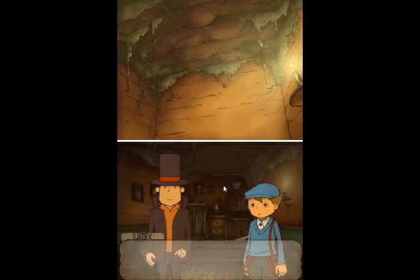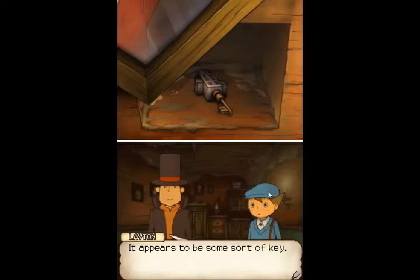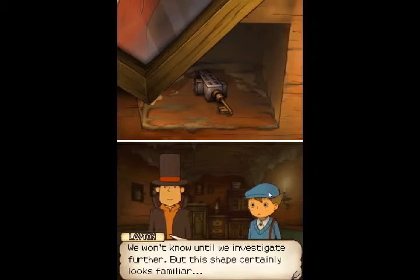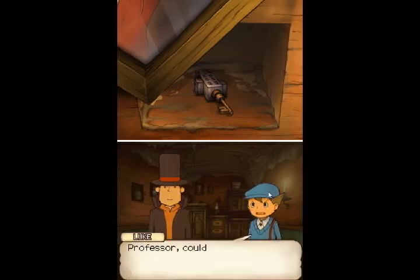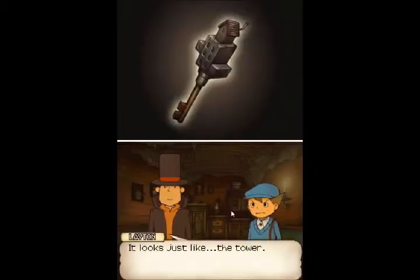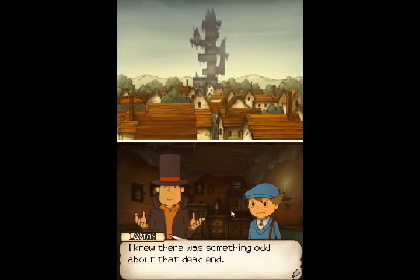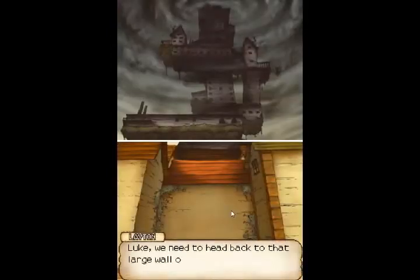What's this here? It appears to be some sort of key. But what does it unlock? We won't know until we investigate further, but this shape certainly looks familiar. Professor, could this be... It looks just like the tower. I knew there was something odd about that dead end. Perhaps this key will shed some light on things. Luke, we need to head back to that large wall on the north side of St. Mystere. I have a hunch that it's more than a dead end.